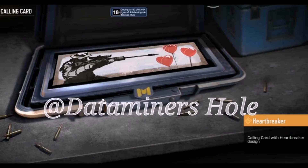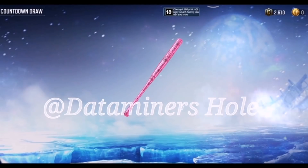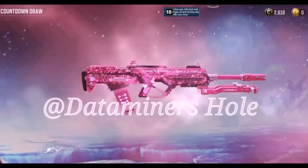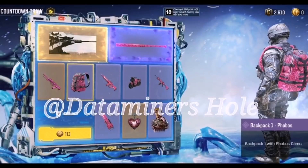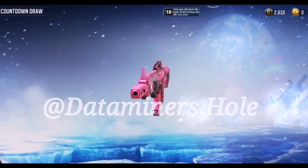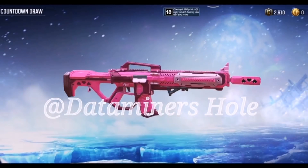First we have the Heartbreaker calling card — kind of plain for a legendary. Then the Phobus baseball bat with a nice animation; it's dope to have it on a melee item. We also have the return of the S36 Phobus from last year's Valentine's Day, and the Phobus backpack with solid animation as well.